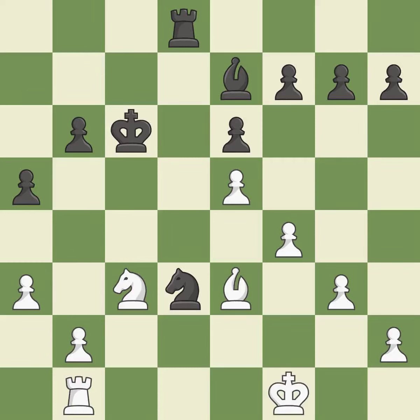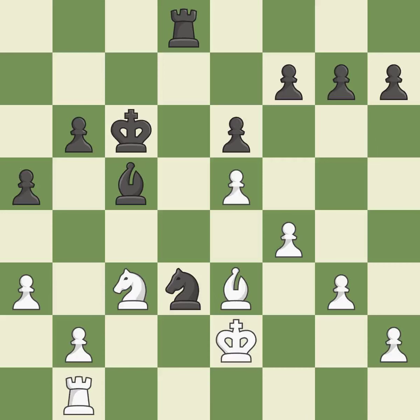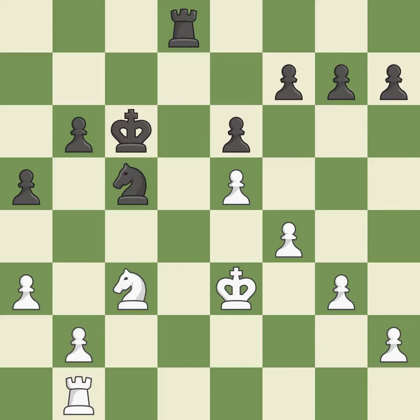This is the only move that works. This suggests exchanging items of equivalent value. This defends a bishop that was under attack and had no defenders. This threatens to win a knight. This is an equal trade. This prevents the opponent from being able to win a knight. Recaptures. This threatens to win a knight. This is the start of the end game and White is equal. This is the only good move. This stops the opponent from being able to win a knight.